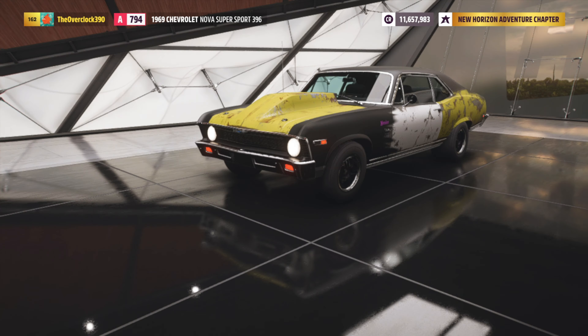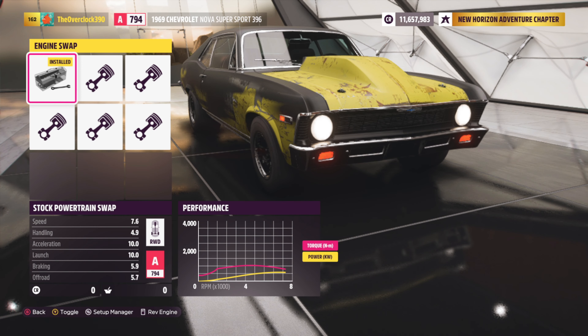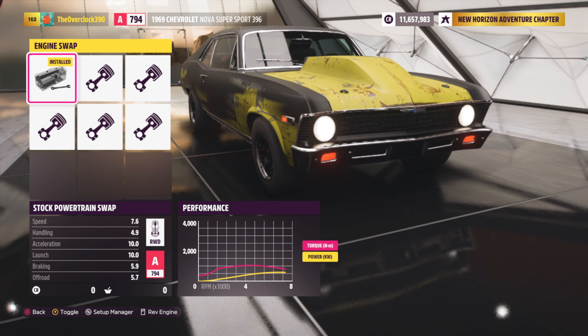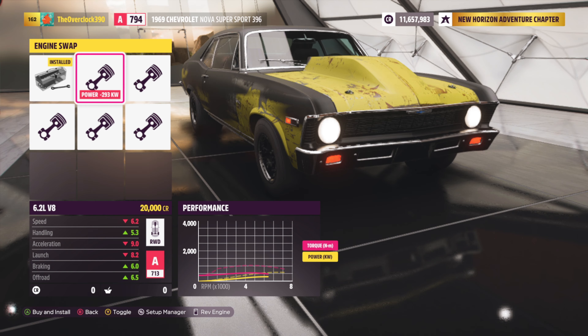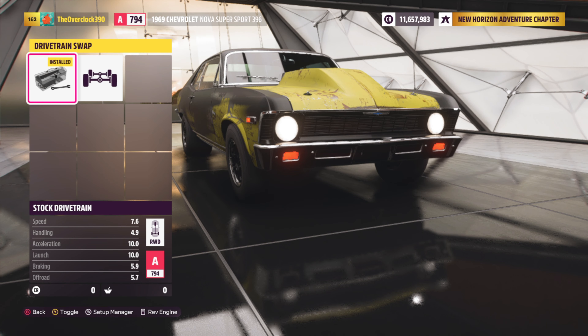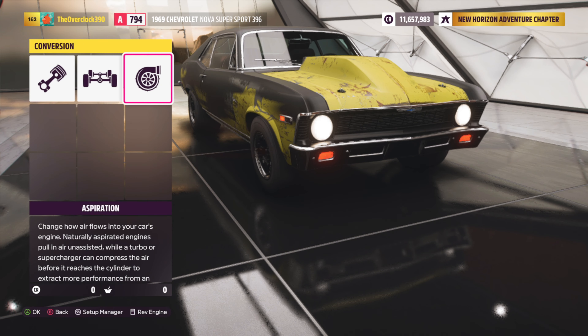For the upgrades and tuning, starting with the conversion: for this video I actually kept the stock standard engine. I've decided on my channel that I'm only going to do stock standard engine tunes. If you want to see any other engine conversion, let me know in the comments below — a video will be up within a week. For the drivetrain, we are still at rear wheel drive, and for the aspiration, we went to twin turbos.